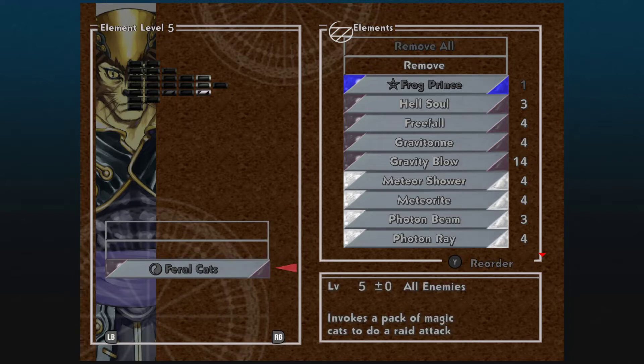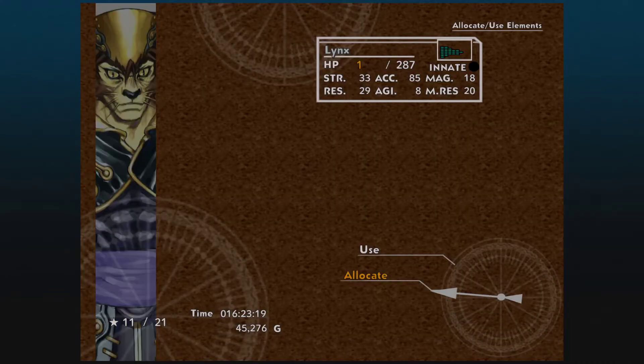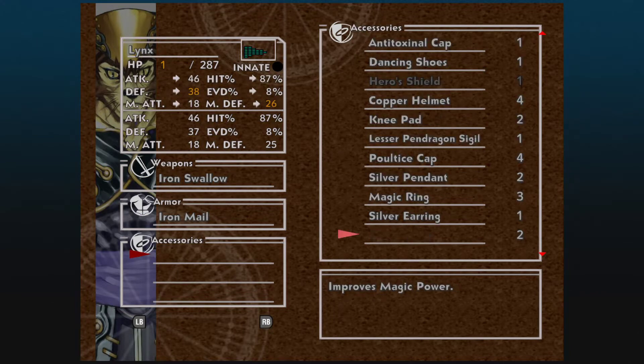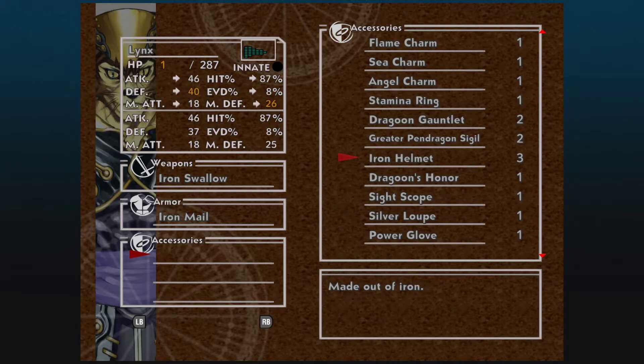Now, if you had managed to get powered up all the way to element level five, you would have still had access to Feral Cats — no Luminaire, there's no dark Luminaire in this game, so that would have been awesome. With that being said, we're still equipped with whatever weapon and armor we had, all accessories from all characters. Two Dragoon Gauntlets because we got one from fighting Viper. I did steal the Stamina Ring from him — it increases the stamina recovery rate and is useful on characters that don't have a value of 10 for stamina recovery, since a lot of the accessories in this game outside of helmets and Dragoon Gauntlet stuff really aren't all that great.